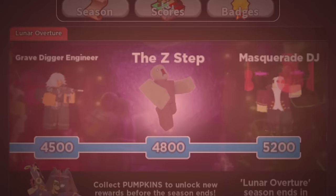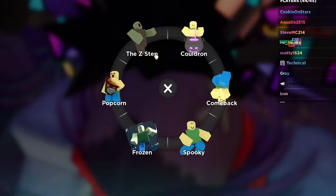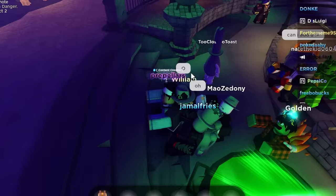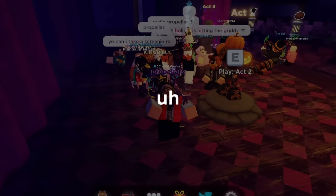There's the tier 15 Z-step emote, which by itself is very basic — just a little zombie walking animation. But the twist is you can use this in a public server and other people can interact with you to become zombified, also getting the animation, and allowing them to further infect more players. Which is just pretty fun.